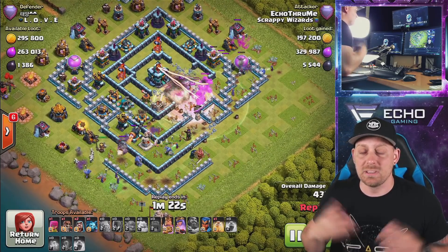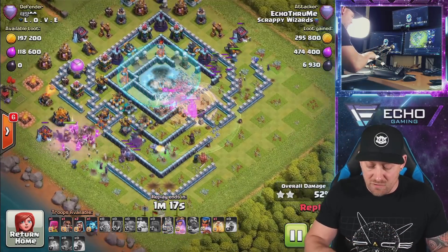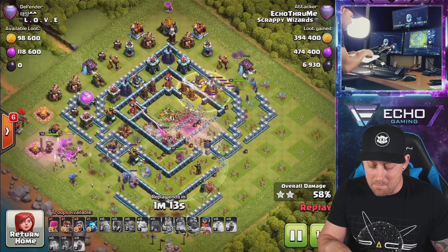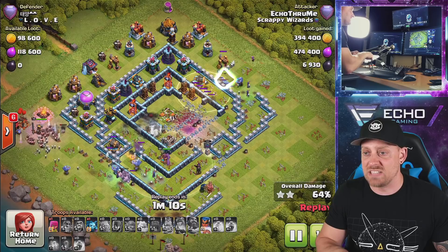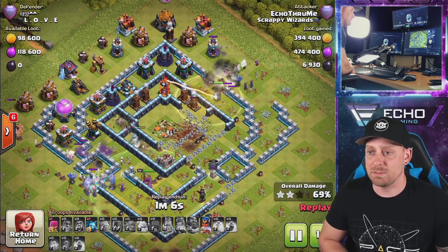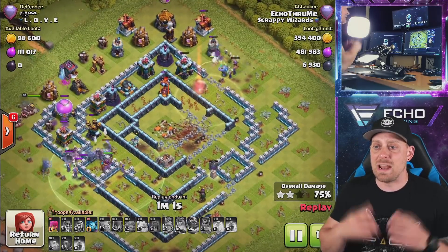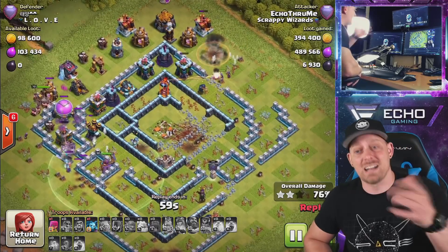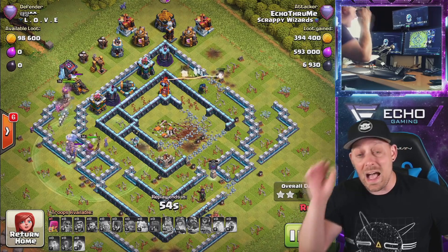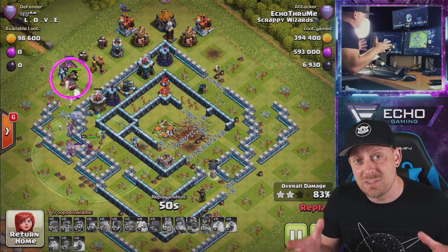Notice this — the town hall is completely exposed. The queen and warden can jump right in there, and here comes the champion from the outside of the base. She's going to run herself around and get some massive value even with those inferno towers. The champion is about to go after the tesla, but she's locked on by the inferno. I have to pop her ability — she went down to that single target inferno. I fear those single target inferno towers; they are always just devastating.